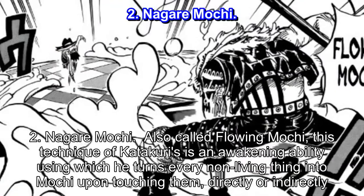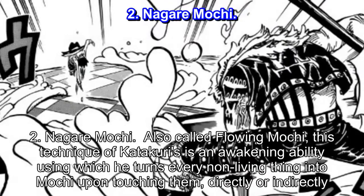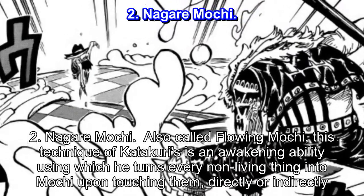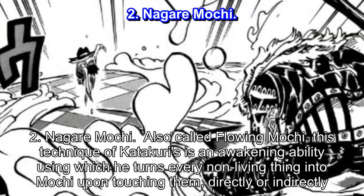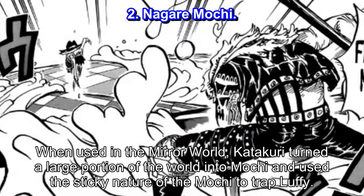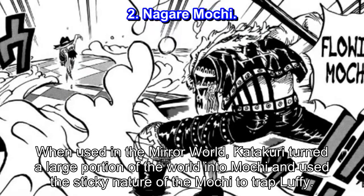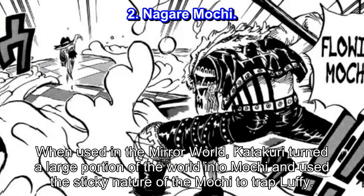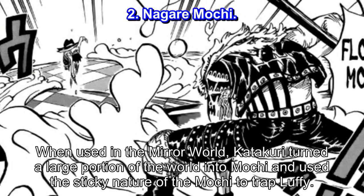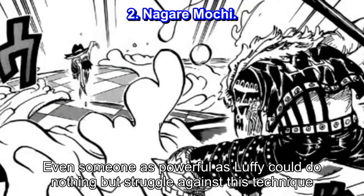Number 2: Nagar Machi, also called Flowing Mochi. This technique is an awakening ability using which Katakuri turns every non-living thing into Mochi upon touching them, directly or indirectly. When used in the mirror world, Katakuri turned a large portion of the world into Mochi and used the sticky nature of the Mochi to trap Luffy. Even someone as powerful as Luffy could do nothing but struggle against this technique.